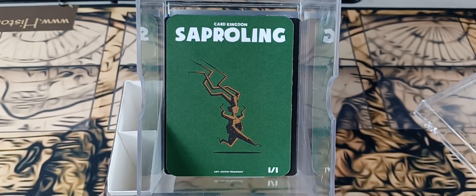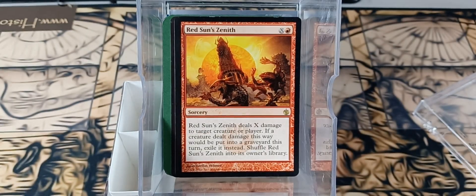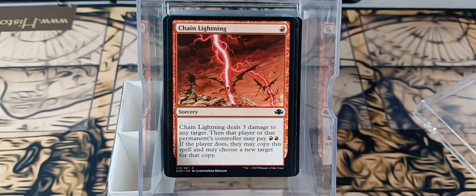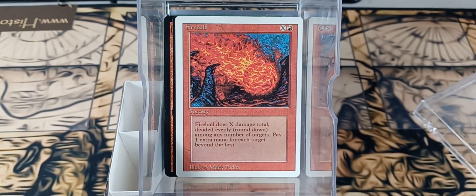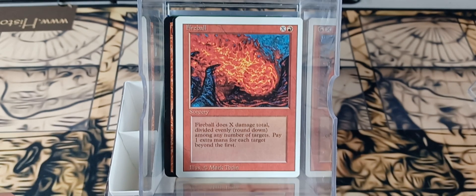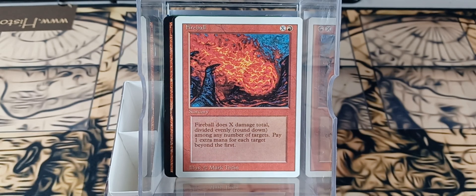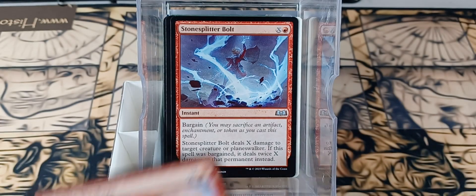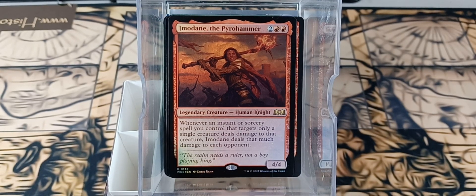So what have we got here? We've got a Saproling token, Devil's Play, Red Sun's Zenith, Creater's Claws, Seismic Strike, Chain Lightning, a good old-fashioned Fireball — I really wanted a white border. I have been out of a lot of my Revised cards for building these decks, so it's easy to find if you have some type of tutor to find it. Witchstalker's Frenzy, Stone Spitter Bolt, Frantic Firebolt. Here's the Commander — Imodain the Pyro Hammer.